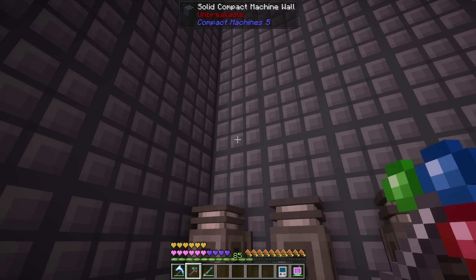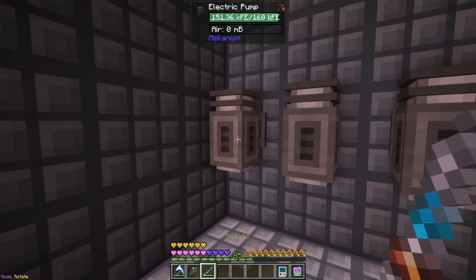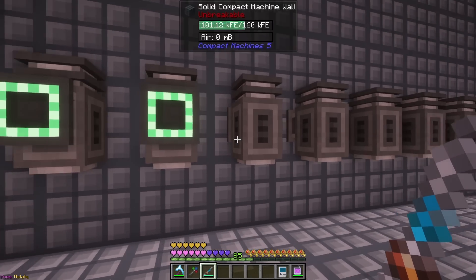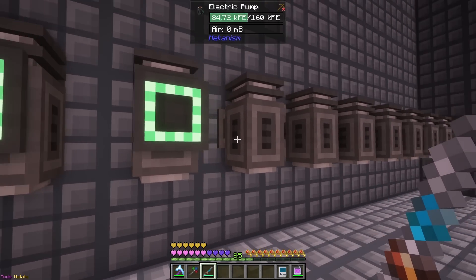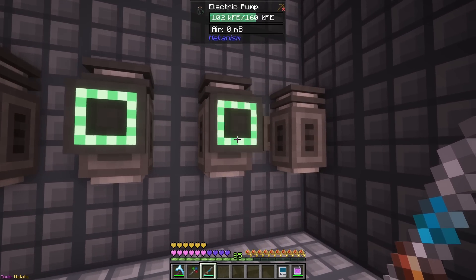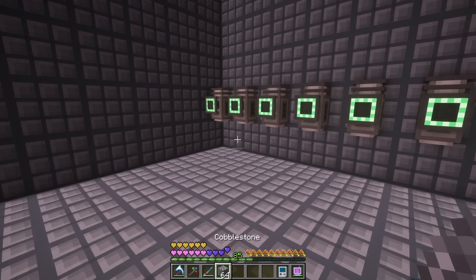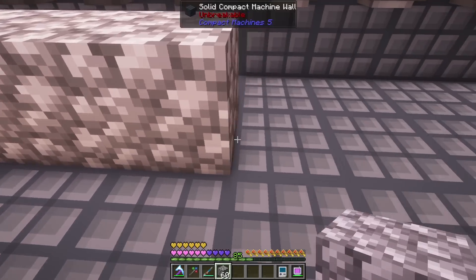I want to set these to rotate. Let's see if we get these turned around — oh, actually if you shift right-click on them they turn directly where you want to. I think I used to do this the hard way because I remember fighting with these before, but that worked just fine. Let's go ahead and lay down our cobblestone.